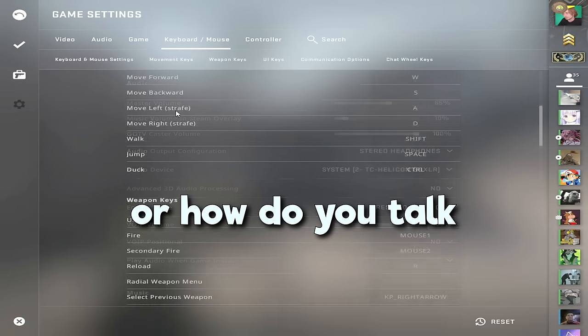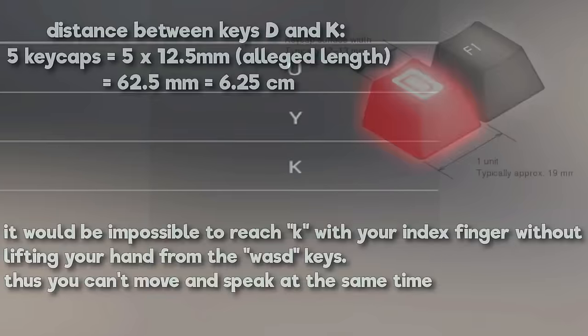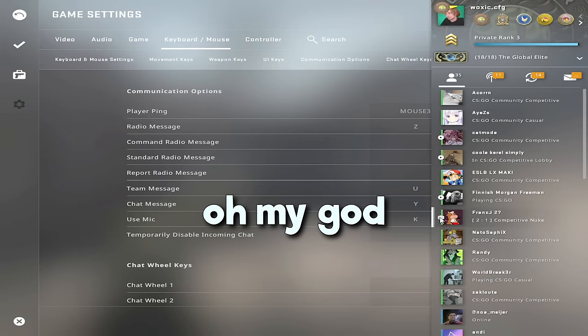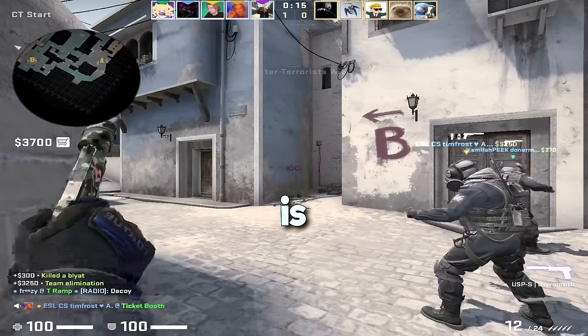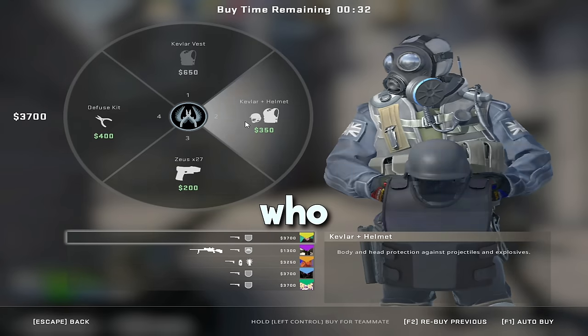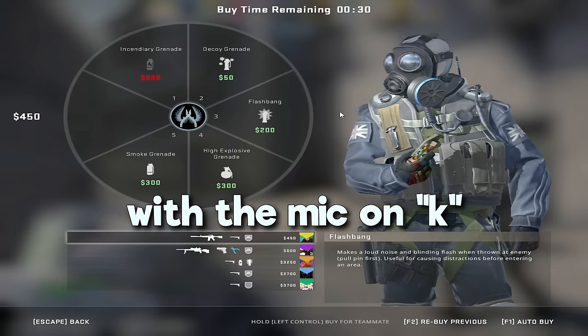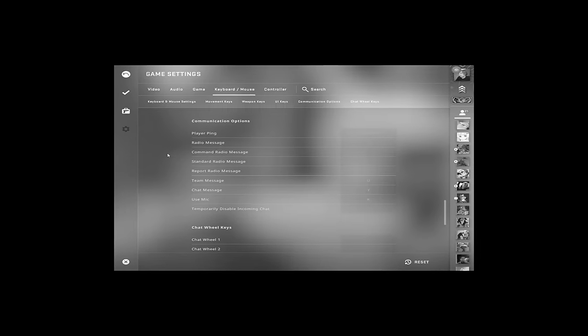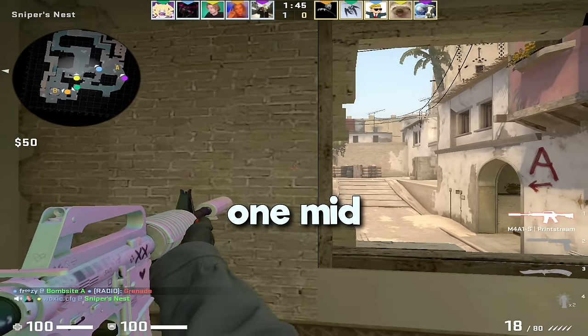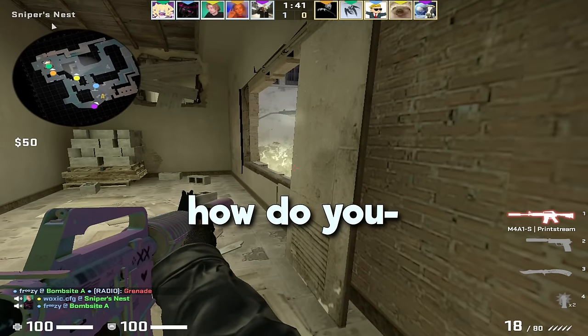How do you type, or how do you talk? It's a microphone — oh my god, why is the mic on K, bro? This is like a default config. Surely this is not correct. Who plays with the mic on K still? I don't even believe this — this is Walk 6 Config 1 Mid. How do you...